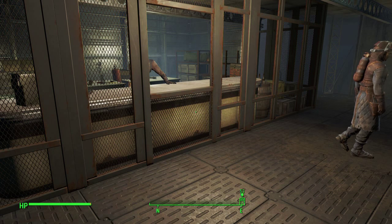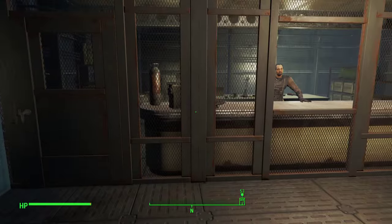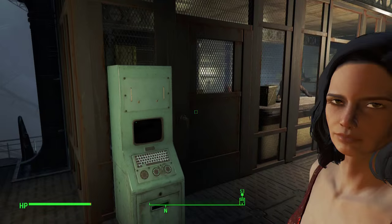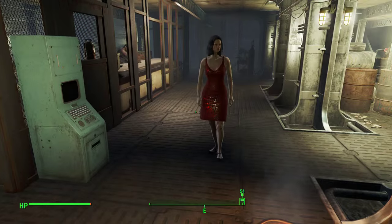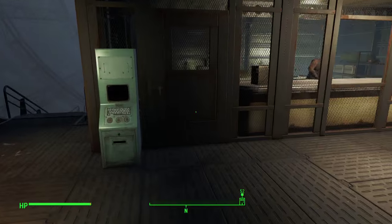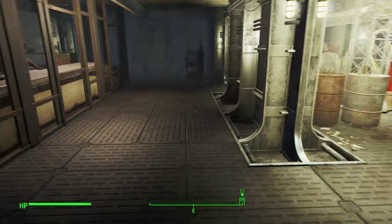Hey guys, it's Nick, we're back on Fallout 4. Have you ever wondered if you could get in here and steal stuff? This is the Prydwen armory with Teagan here. There's a terminal with a master lock as well as a security gate which I've already opened. Like I said in the last video with the power armor, I accidentally overwrote the save — totally my fault — but I can still demonstrate it here. This is a master lock; go ahead and pick that.